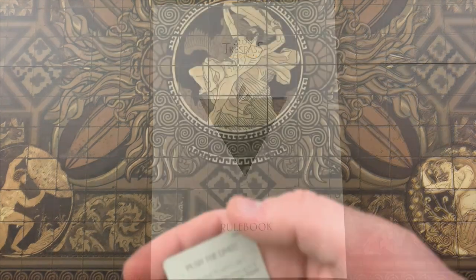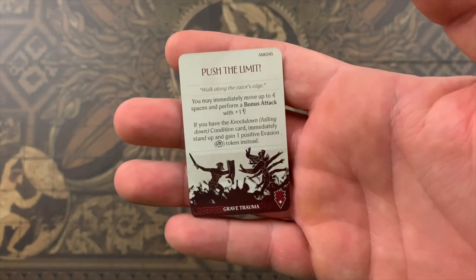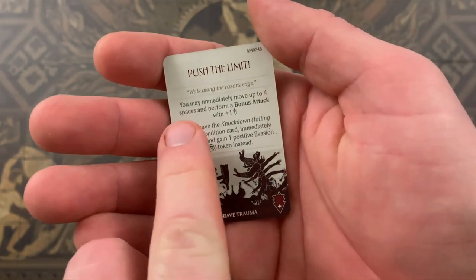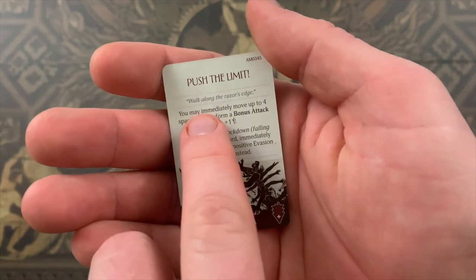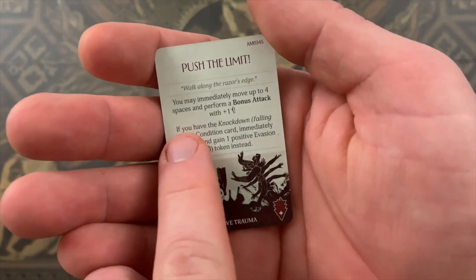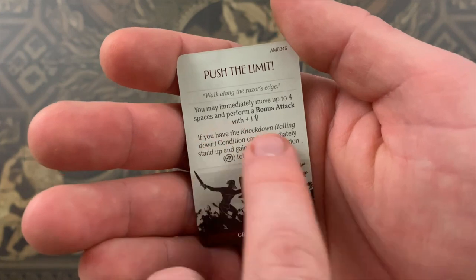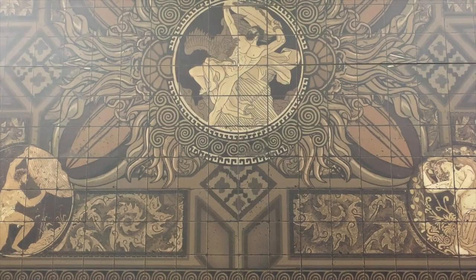If an effect includes the word 'immediately,' it must be resolved the moment it is triggered and takes precedence over other lingering effects, as well as overruling any conflicting rules. For example, a card may say 'you may immediately move up to four spaces,' giving the player some leeway. But a condition card that says 'immediately stand up and gain one positive evasion token' must be resolved — that portion is mandatory.